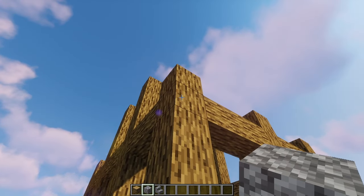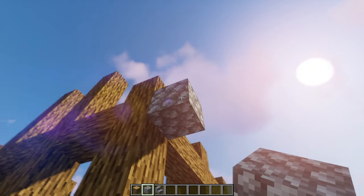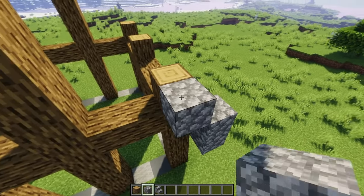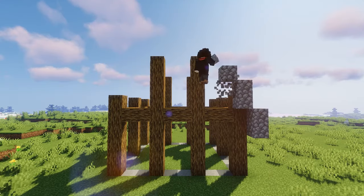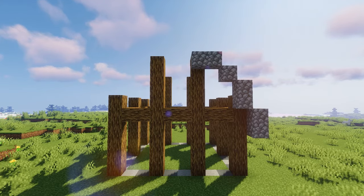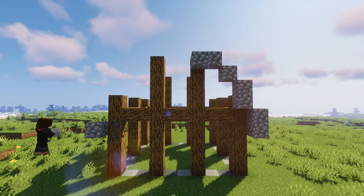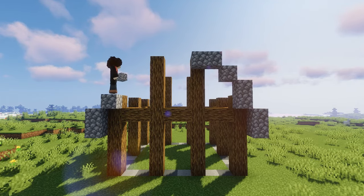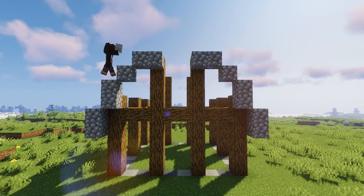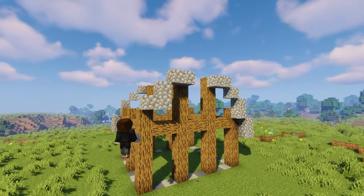Now we need a frame for our roof. I'm gonna use cobblestone. Build an arch like this — a double set of 2 cobblestone, then 1 cobblestone, and 2 more cobblestone. Duplicate on the other side. And the same for the back.